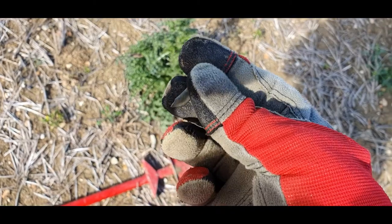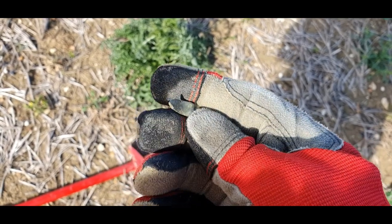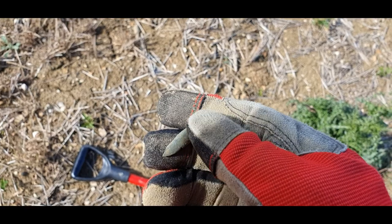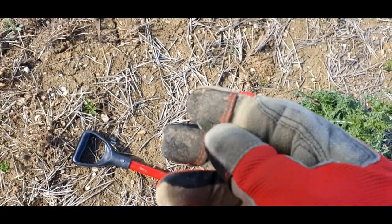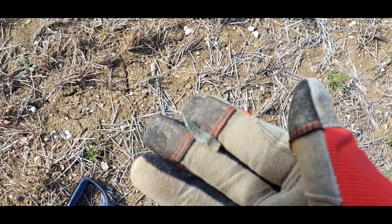This one looks like it could be something interesting — maybe part of a brooch or something. It's got a little hole going through the side and a sharp point at the end. This is on the same part of the field where Lee found his Roman coin, so I'm hoping it might be something Roman. If you know what it is, put it in the comments please.